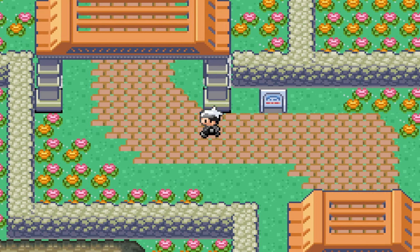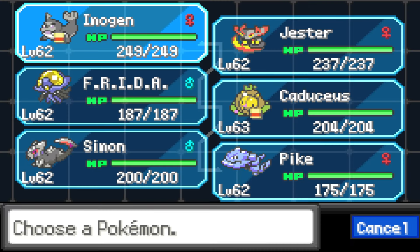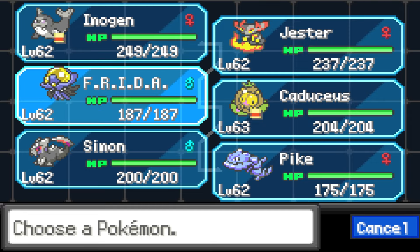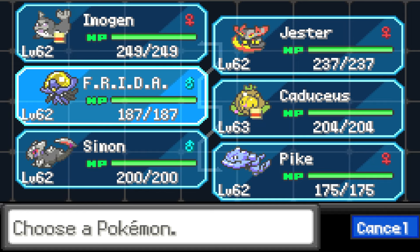We make our way through Victory Road and find ourselves finally at the Pokemon League. We take the time to prepare our final team, landing on the ragtag group of Imogen, Jester, Frida, Caduceus, Simon, and Pyke to take on the final five fights.